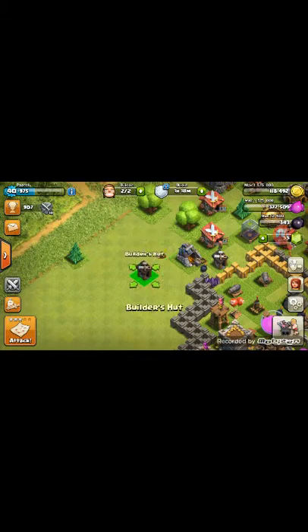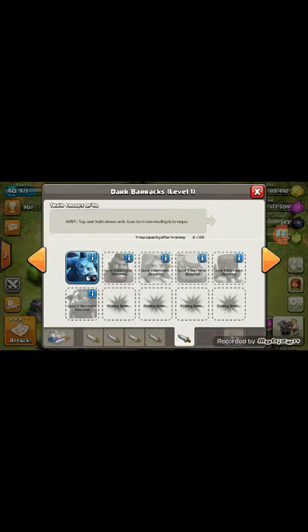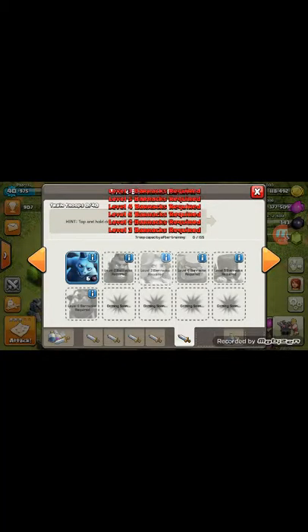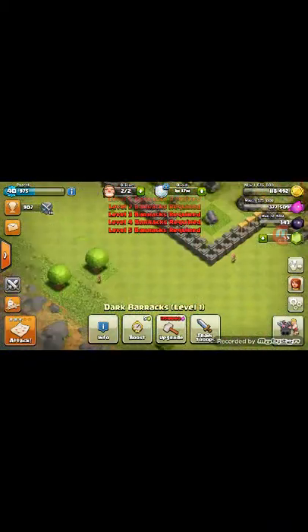In the Builder's hut, when the Builder is sleeping, you can see the snoring animation on the Builder's hut. The second glitch is when you open the dark barracks and click — it shows 'level two barracks required,' but it should show 'level two dark barracks required.'